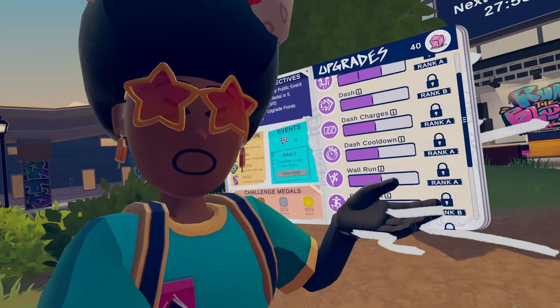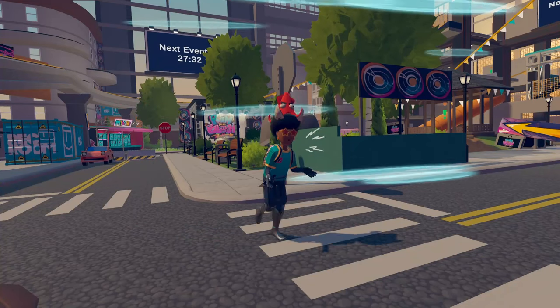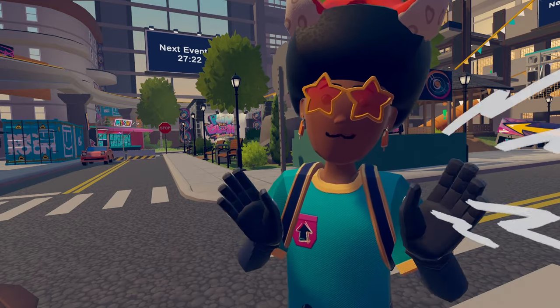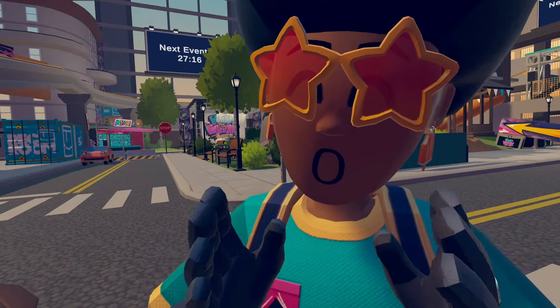Essentially, the higher rank you are and the more upgrade points you find, the more you can basically do inside of Run the Block. Having upgrades like the dash and stuff, or having the stomp ability, allows you to do certain things that you wouldn't be able to do without these actual abilities. And these abilities can even contribute to faster challenge times as well.